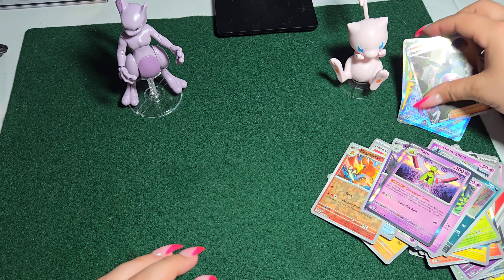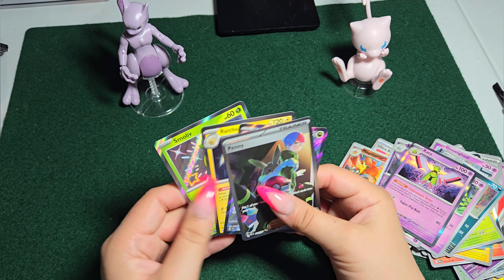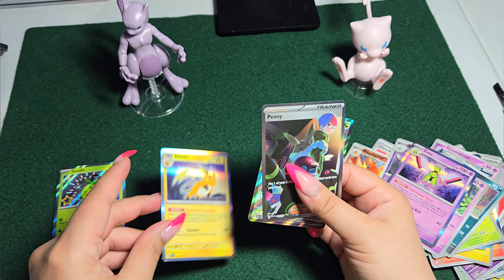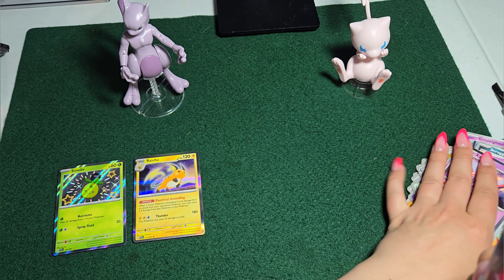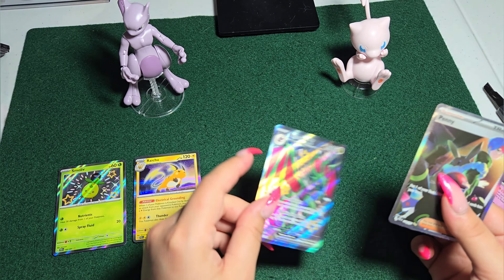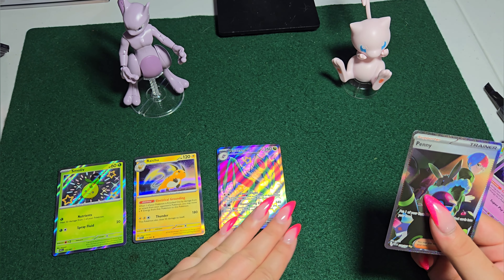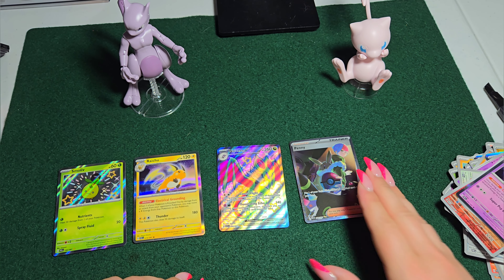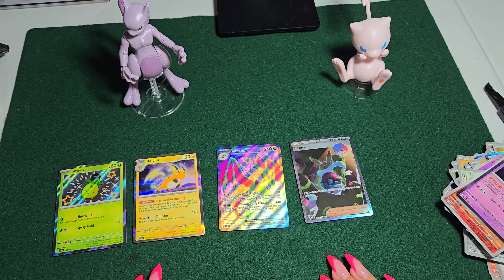Alright folks, so it looks like the only notable cards we have here are the Snom holo — one I personally liked — the Raichu holo, another personal favorite, the Noibat EX, and that Penny Trainer card. So here are our notable cards this time around. If you guys liked this video, please like, subscribe, hit that notification bell, and join us for the next unboxing. Thank you!